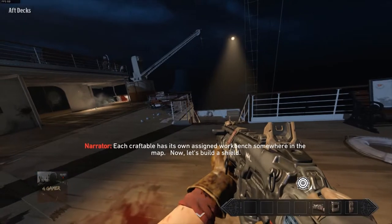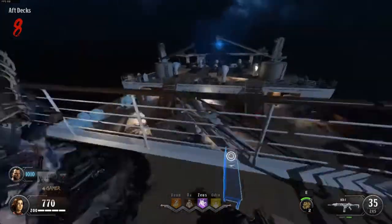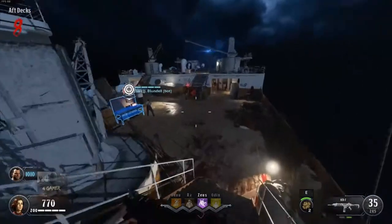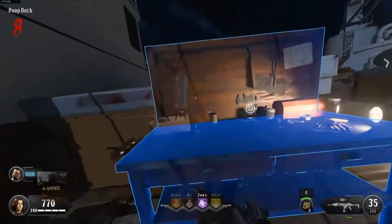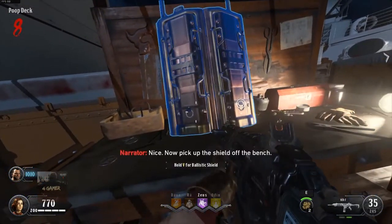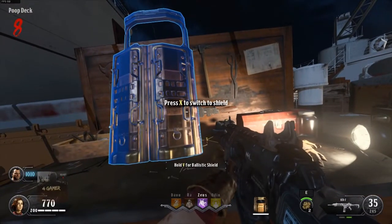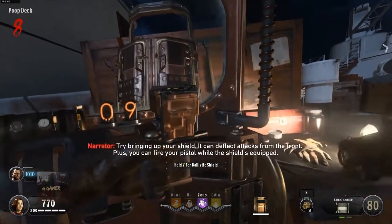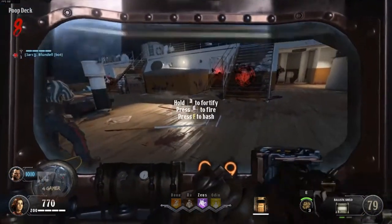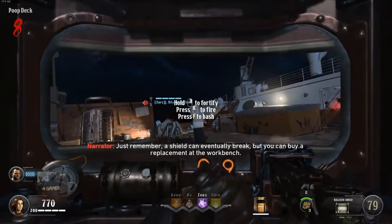Each craftable has its own assigned workbench somewhere in the map. Now let's build a shield. Pick up the shield off the bench and try bringing up your shield — it can deflect attacks from the front. Plus, you can fire your pistol while the shield's equipped. Just remember, a shield can eventually break, but you can buy a replacement at the workbench.